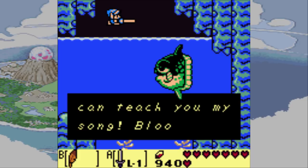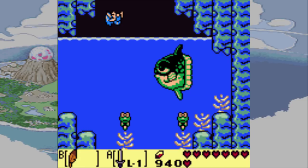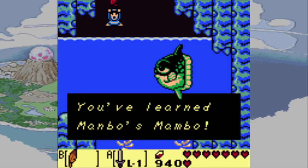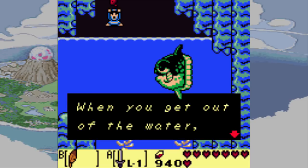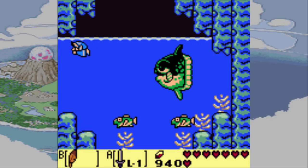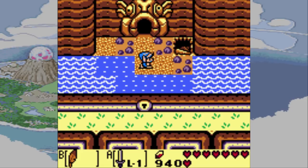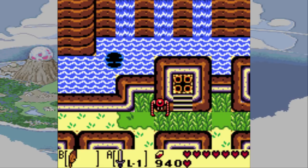I have an ocarina. We learn a new song here. We learn Mambo's Mambo — this is the only optional song in the game. It's a pretty useful song. Basically it's our warp song. If we play it inside a dungeon, we just warp to the entrance. And if we play it on the overworld, we warp to that pond in the middle of the map next to Crazy Tracy's house. Really, really useful for getting around.